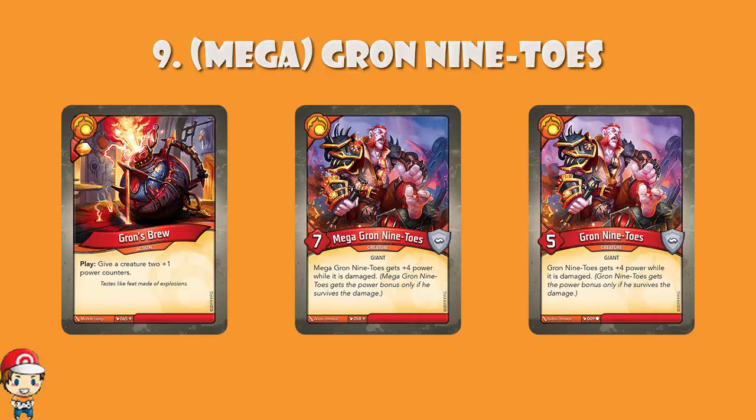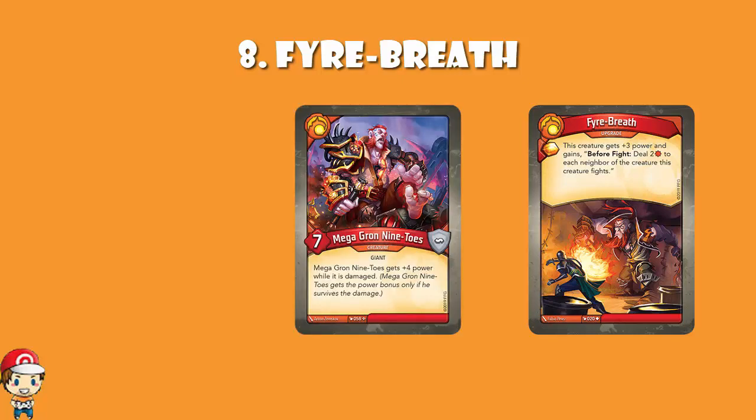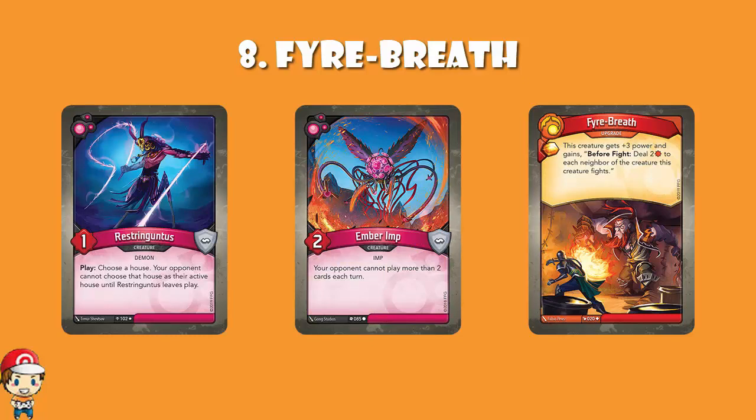In at number 8, Fire Breath. It is an upgrade that gives you an Amber bonus, and the creature to which it is attached gets plus 3 power and gains: before fight, deal 2 damage to each neighbour of the creature this creature fights. Imagine this on a Mega Grond Nintos — you're now sitting there at a 14 power creature dealing 2 damage to each neighbour of the creature you fight. If you time this correctly, you can take out something like an Ember Imp or a Restring Guntus just using this residual damage without actually having to attack them. So you can take out something far more powerful, but just knock out a couple of creatures on the side. It really can be an exceptionally useful little skill.